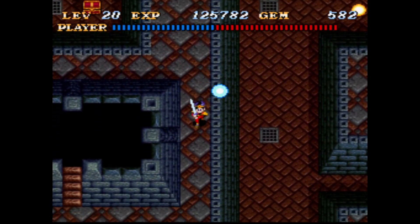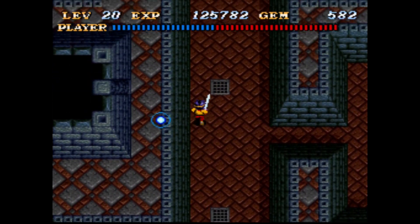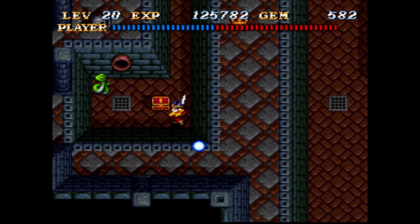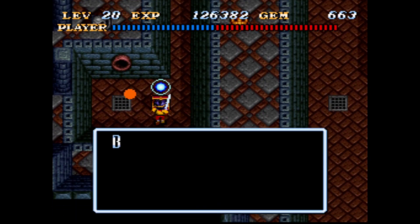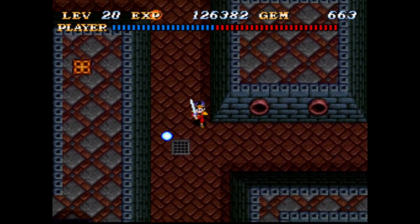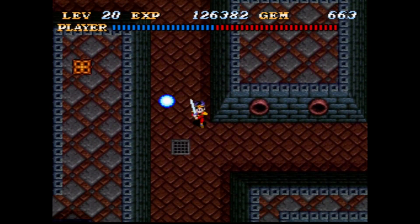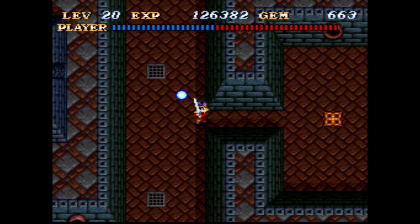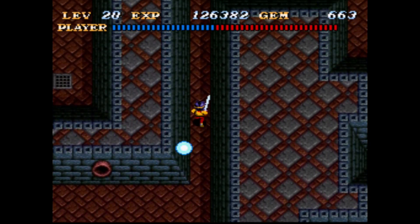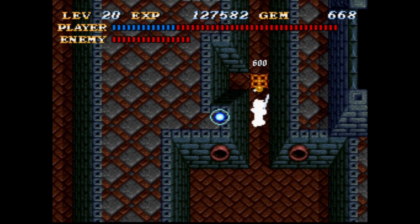It unlocks a treasure chest down there. We'll go get that and then continue through this place — just finish out the torture chamber. Got 80 gems, nice. I found a quick entry — here we go! The snakes don't only go side to side, but they do go in a straight line.